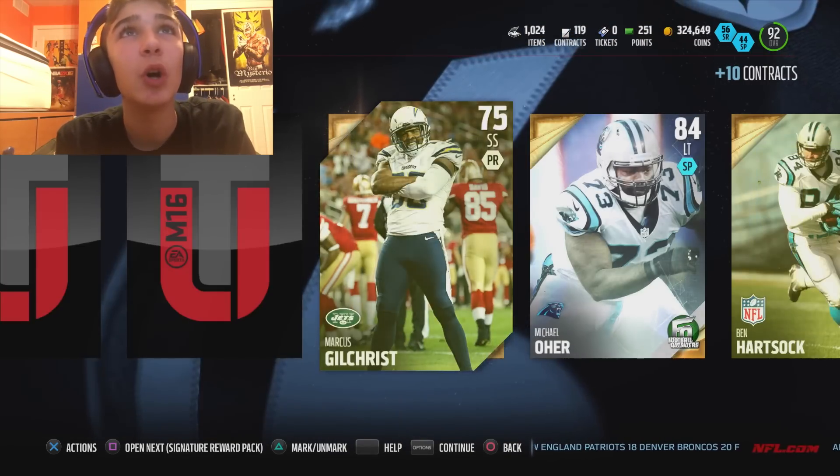Let's check out these stats — 94 speed, six foot, with 99 route running, 94 catch in traffic. He has some sexy stats with 95 jumping and 97 spec catch. Plus he gives plus two to everyone else on your team. And he's got 98 catching, better than any receiver I've ever seen. He's basically like a short Megatron except he does spec catch. He's probably going to be taking Amari Cooper's place, so Amari Cooper might have to be gone. But yeah, we do have that 99 Odell Beckham on the horizon, so because we're only a couple things away from him, I might just sell Isaac Bruce.